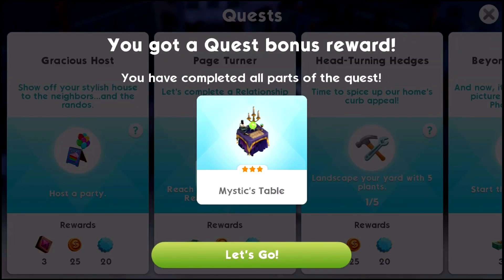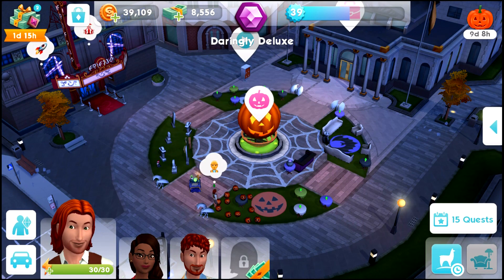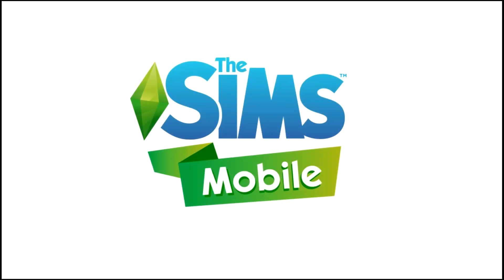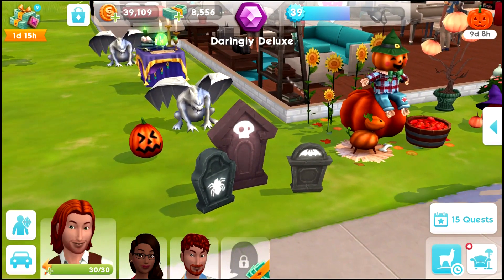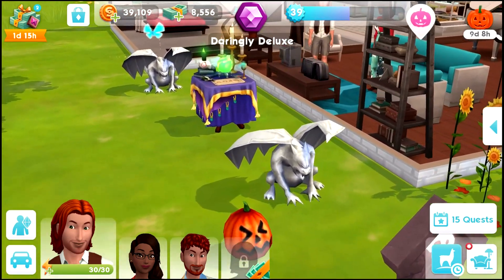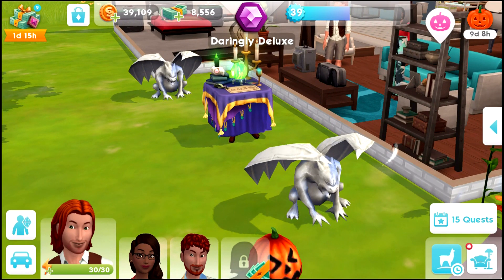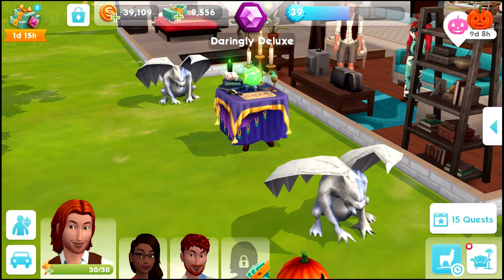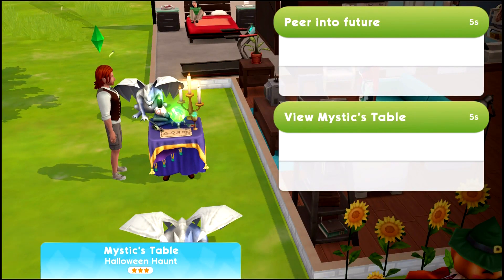I got the quest bonus reward which is the Mystics Table. Let me take Cameron home and show you the items I've unlocked so far: the trio of gravestones, a pumpkin I got from one of the coffins, and two gargoyles - for whatever reason it unlocked two instead of one.